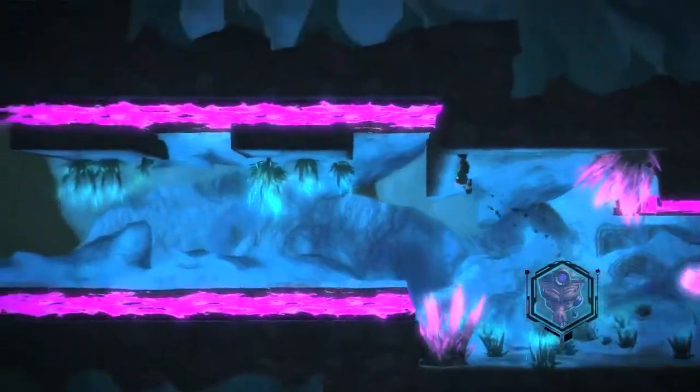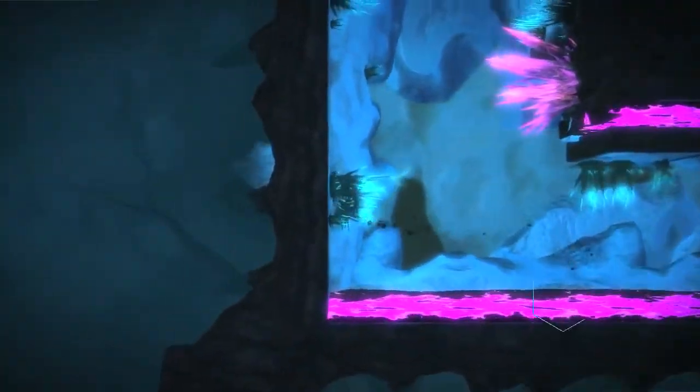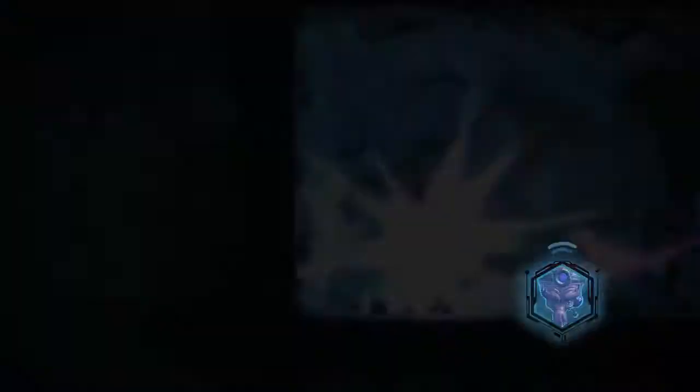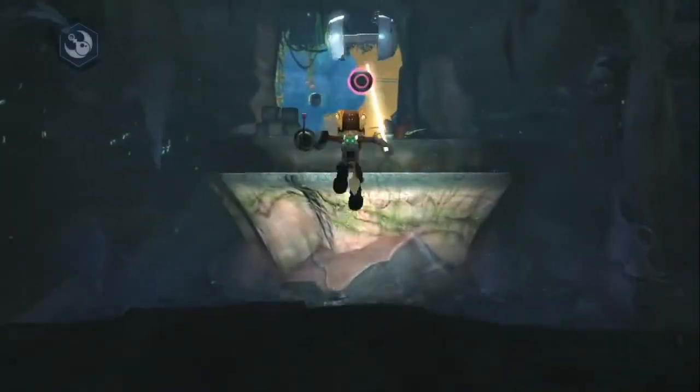Clank can fall up, down, left and right, and manipulate gravity to move objects around and solve little action puzzles. Clank's goal is to lead a nether creature back to the Nexus point and bring it into the normal dimension, where it becomes unstable and destroys a barrier that blocks Ratchet's path.